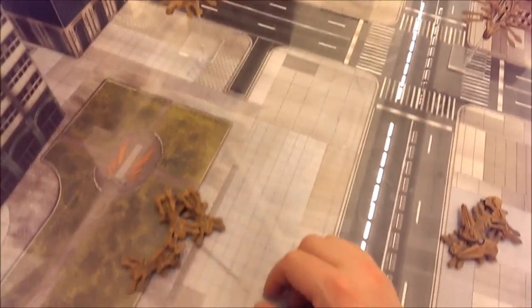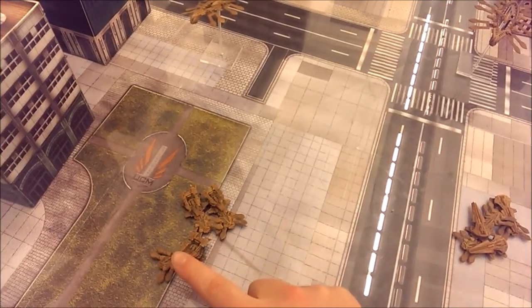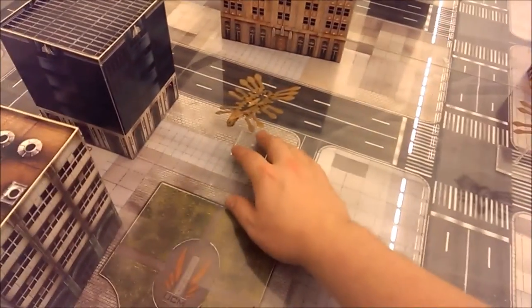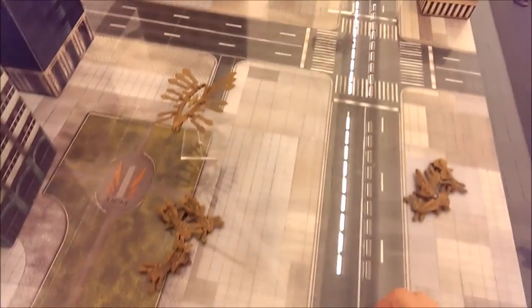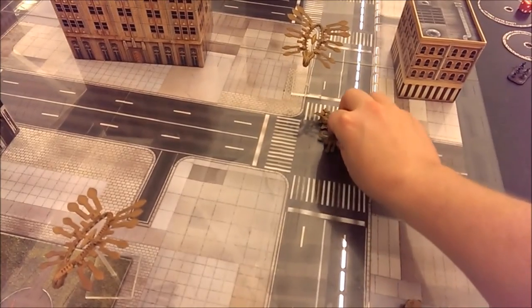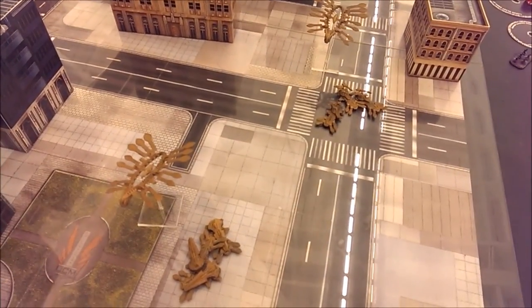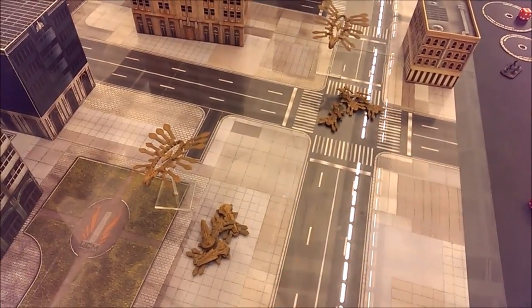Here you can see the Kukri and the Tomahawks have dematerialized. The Kukri, the two gates, and the Tomahawks all count as having one materialization/dematerialization. Since the gates haven't moved, they can perform a half move or less, and now the Kukri could deploy out of one gate and the Tomahawks could deploy out of the other gate — effectively switching places.